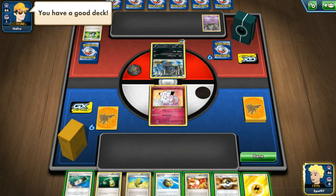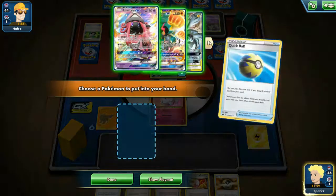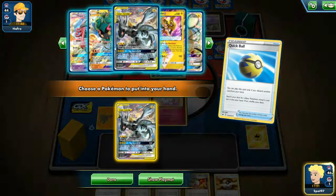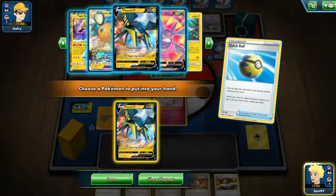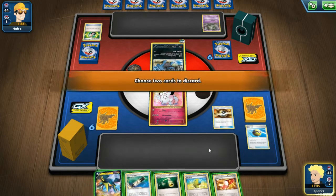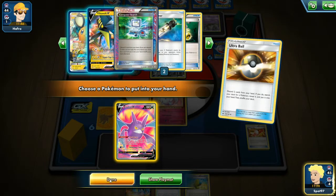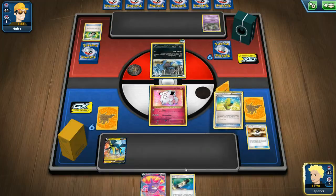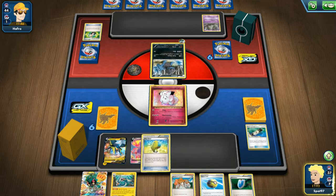We should Quick Ball, get rid of the energy - that's fine to discard on turn one - and go grab ourselves an attacker. It may actually be better to grab the Vikavolt because we can take an early knockout. I'm going to grab the Vikavolt - this Dino only has 60 HP, so if we are able to get the Max Elixir and another energy in play we can have a pretty big impact. I'm going to Crobat just to grab that out of the deck - it's one fewer card we could see on the Max Elixir, so that's important for our sequencing.